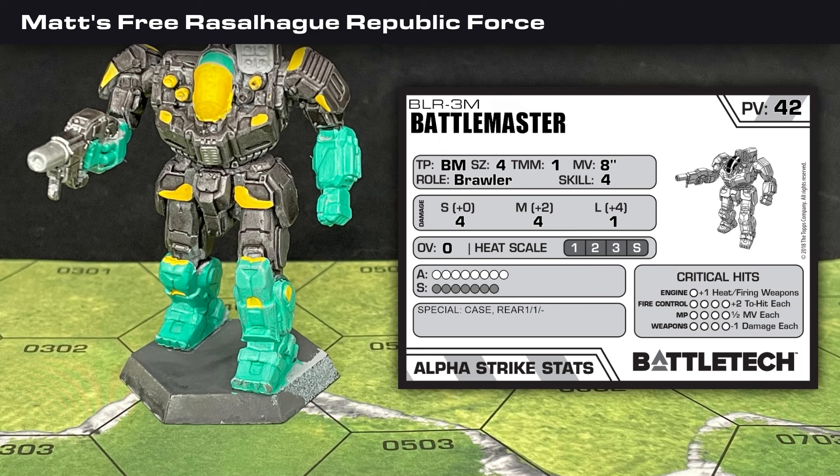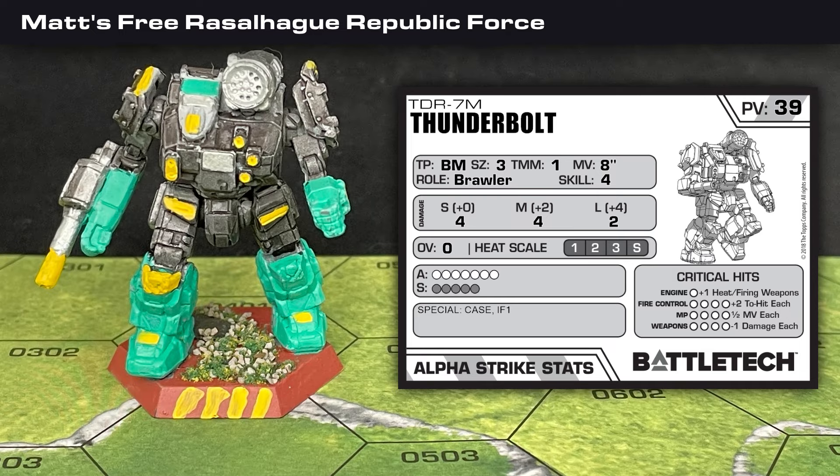Matt chose a Clan Invasion Aeroforce from the Free Rossolog Republic. His biggest mech is an 85-ton Battlemaster BLR-3M with plenty of armor and structure, an 8-inch move, and a 4-4-1 damage profile. In the Heavyweight class he has a Thunderbolt TDR-7M — also 8 inches of movement with a 4-4-2 damage profile. Its lower tonnage means it loses a few points of armor and structure compared to the Assault mech, and it can make indirect fire attacks for 1 damage.